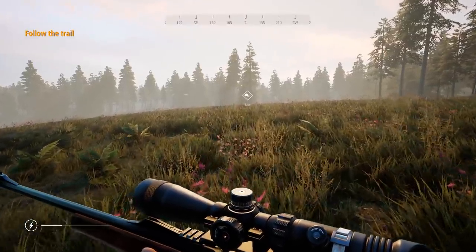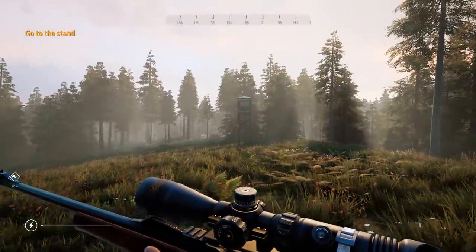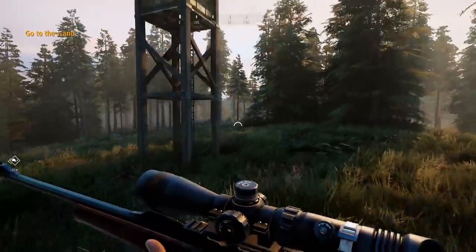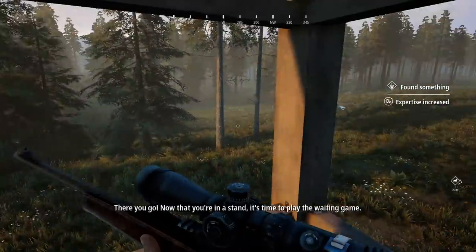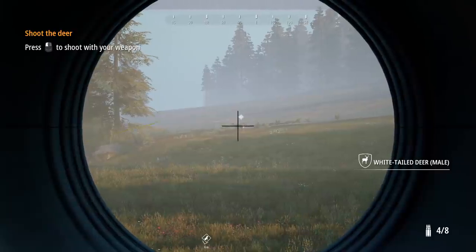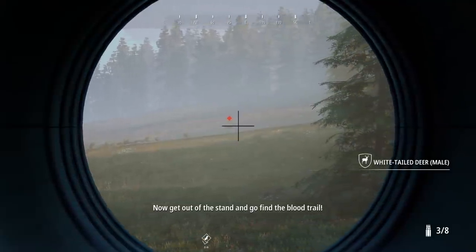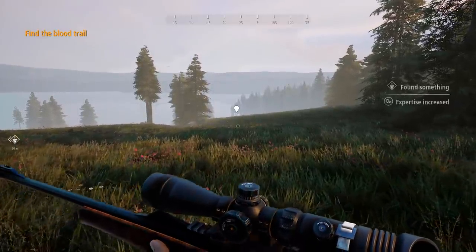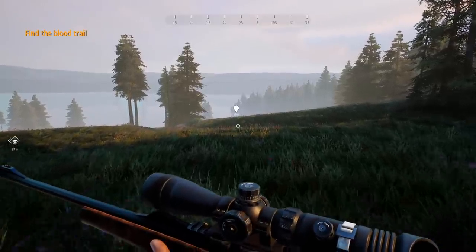What's this rifle that we've got? And what's the scope? That scope looks amazing. Have you come up on the stand yet? I can see it, I'm coming over the hill right now. Gizmo's gone down to the left, but I'm going to go check out the stand. Now that you're in a stand, it's time to play the waiting game. Take the shot. Good job, you got that deer good. We hit him. Now get out of the stand and go find the blood trail. The shot itself wasn't as satisfying as I wanted it to be - I need to feel that kick from the rifle and I want to feel that bullet impact on the animal.